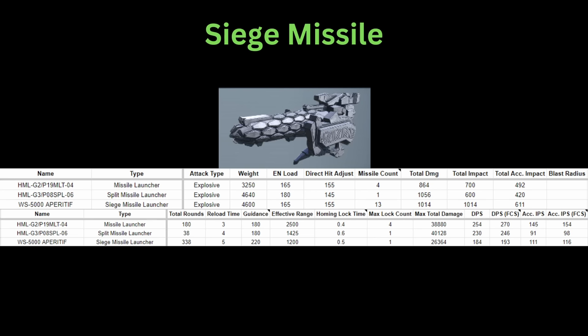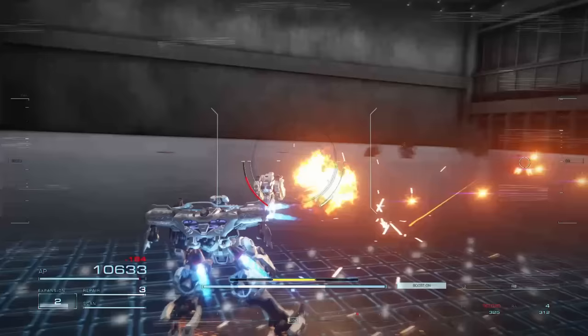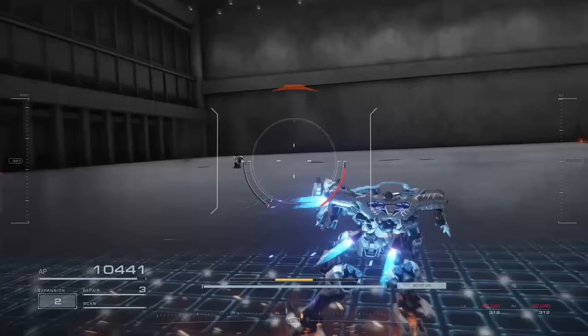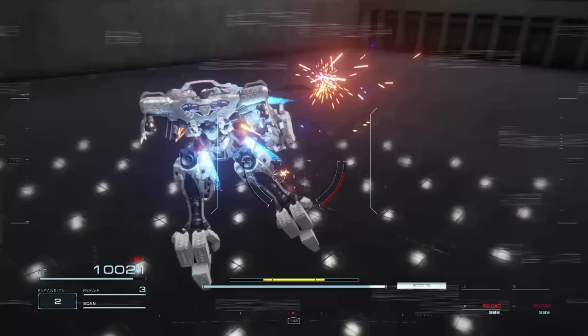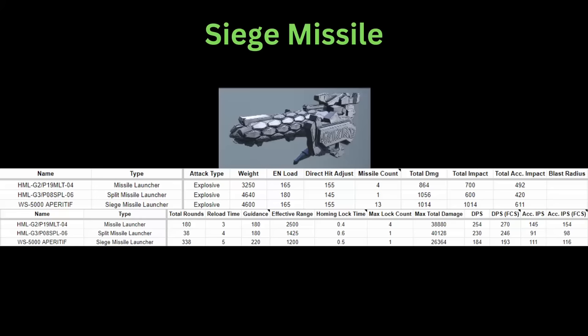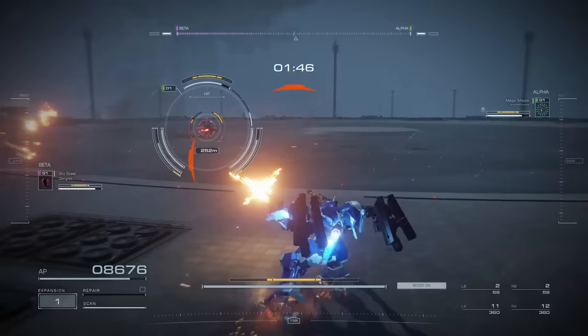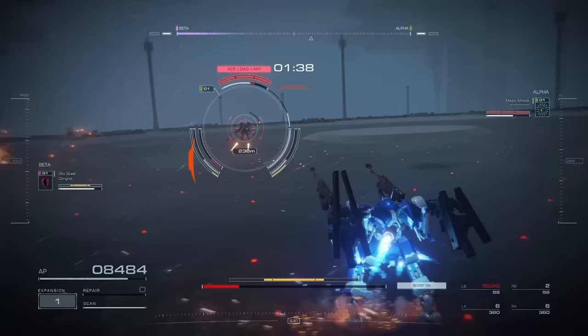The aperitif siege missile launcher is a very popular pick in PvP, and for a good reason. This weapon fires off 13 missiles in one go, and each of the 13 missiles tracks the enemy one after another, making it very difficult to fully dodge. Even if you do manage to dodge everything, it keeps your movement restricted over quite a long period of time. It also has a higher guidance stat than the other hand missile launchers, meaning the missiles track better. While its reload time is indeed longer, its overall damage, impact damage, and lock on time are all pretty decent. With the continuous nature of its missiles, the siege missile launcher is indeed a very annoying weapon to deal with.